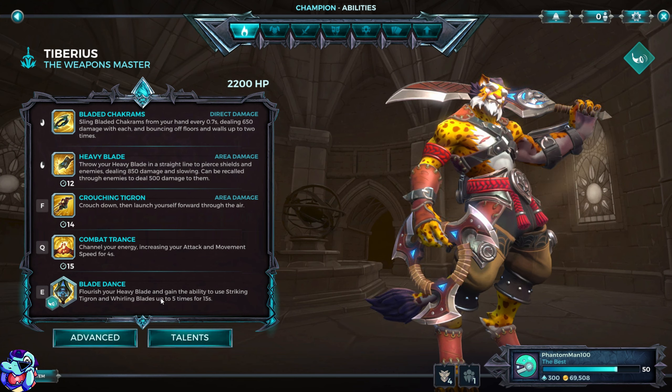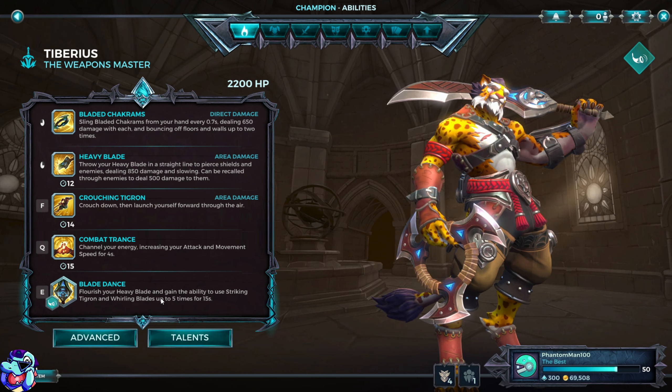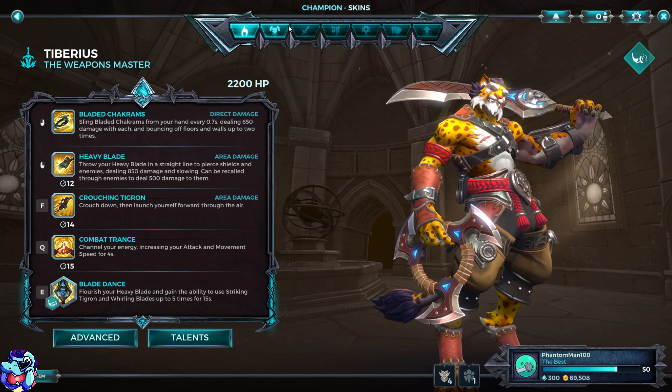His ultimate is Blade Dance. You flourish a Heavy Blade and gain the ability to use Striking Tiger and Whirling Blades up to 5 times for 15 seconds. He goes into third person mode, uses his sword, and gets that buff. It's very cool.